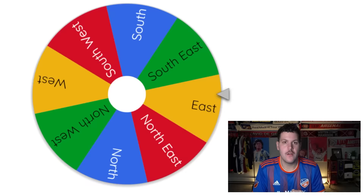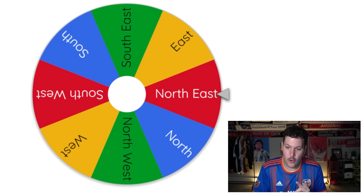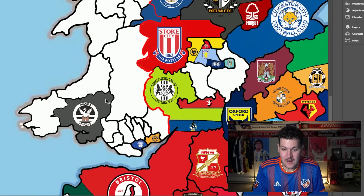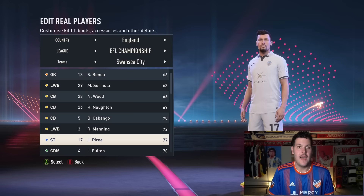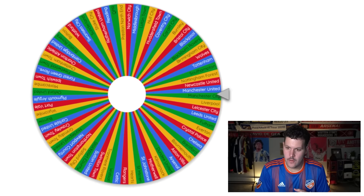Swansea City come up again heading northeast, claiming more territory. They've now blocked the path for both Forest Green and Stoke to get automatic upgrades. Piro the striker goes from 75 to 77.